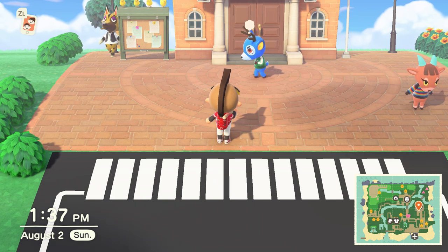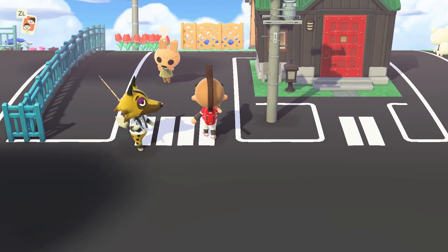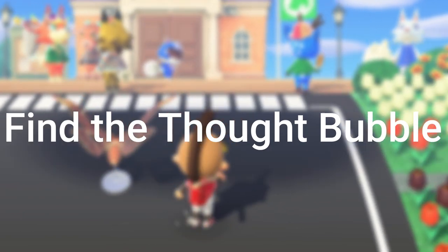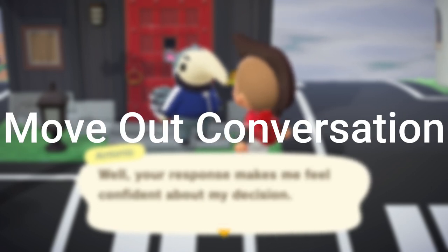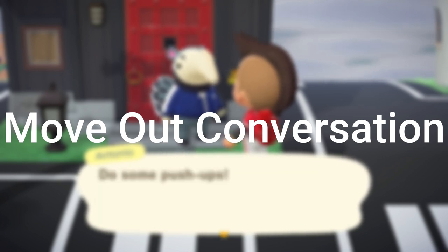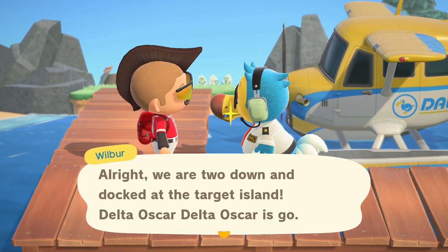So first things first, I've got to get rid of a villager. I'm going to kick someone out using my recommended time travel method. Here it is at a high level: you time travel 31 days ahead, you load the game, and you look for the thought bubble over the villager's head. If it's not on the correct villager, then just time skip one day forward. Repeat this until the thought bubble moves to the correct villager. Then once you find the villager that you want to kick out, have the move out conversation and kiss your little villager goodbye.